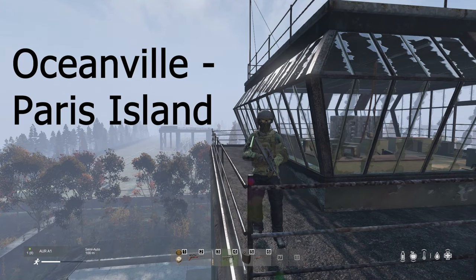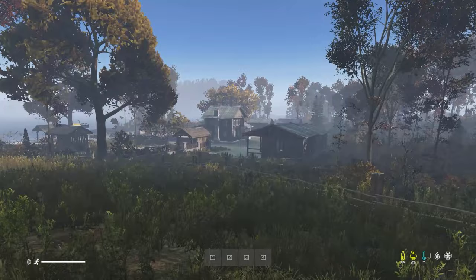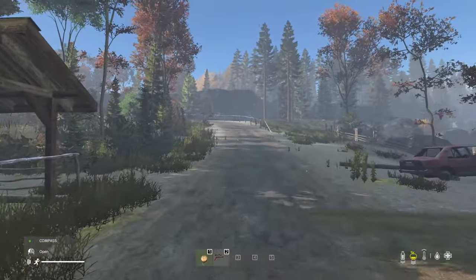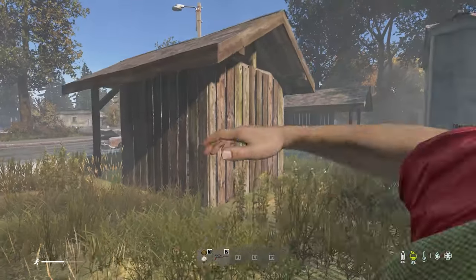The first route is Oceanville to Paris Island. This one can be done in many ways and it depends on the location where you actually spawn in. In this case I spawn in close to Fisher's camp and I have to move west. Towards the west on Oceanville there are a few water points and quite some civilian buildings and spawn locations for hunting gear.